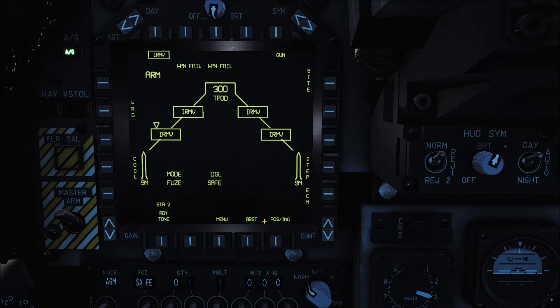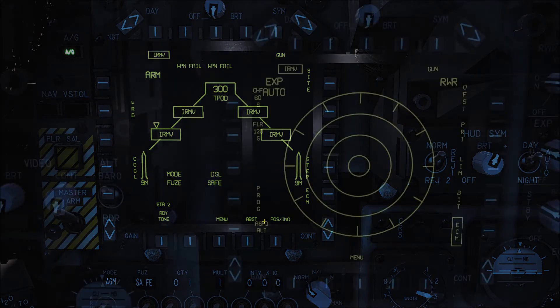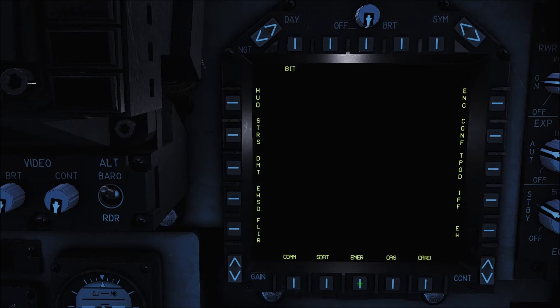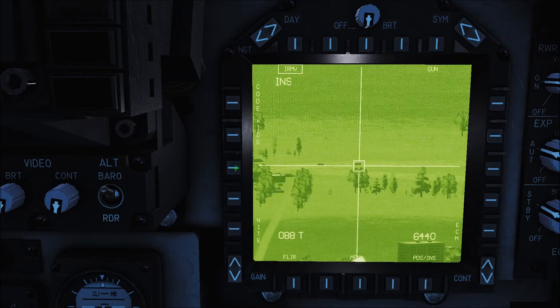Now I'll move over to the right hand MPCD and we'll set up the DMT. Here we are on the right hand MPCD, and we're going to go Menu, select the DMT. And as you'll be able to see here, the DMT is slaved to the waypoint that I created in the mission editor, so it's in the target area.